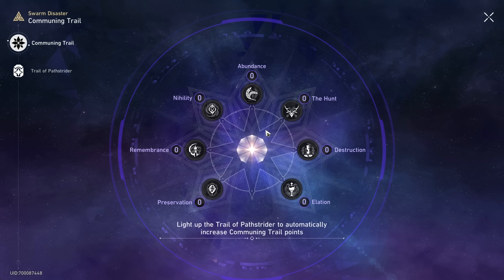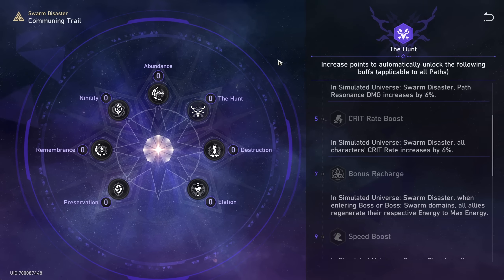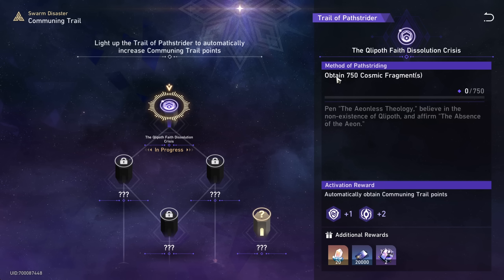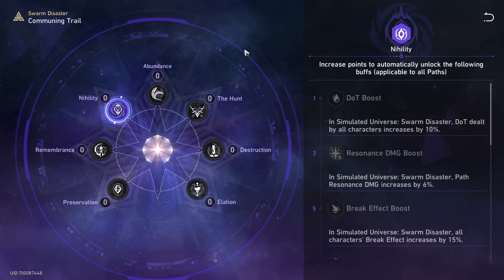Then we have the Communing Trail and by getting points here you'll unlock a bunch of different buffs for all paths regardless of which one you choose. Below that we have the Trail of the Path Strider. You have to do various things like obtain 750 Cosmic Fragments as our first goal, and in doing that we get these points. Looks like preservation and maybe nihility — so we get a 12% death boost for all paths and a 10% dot damage increase for example.